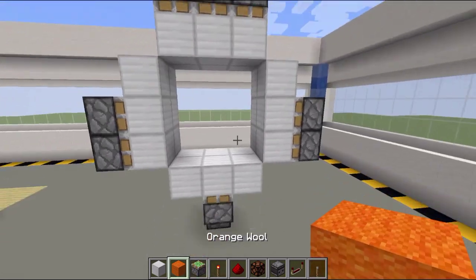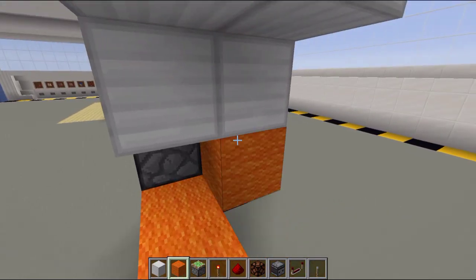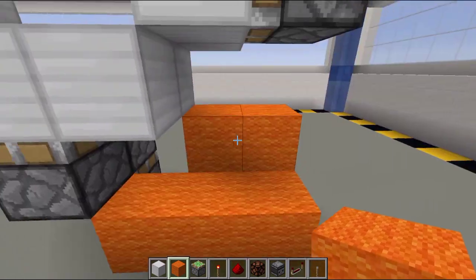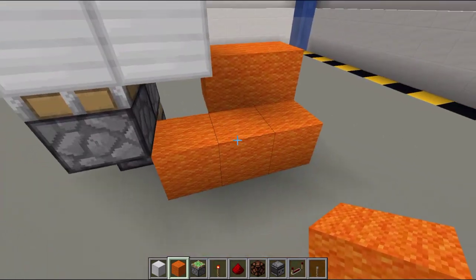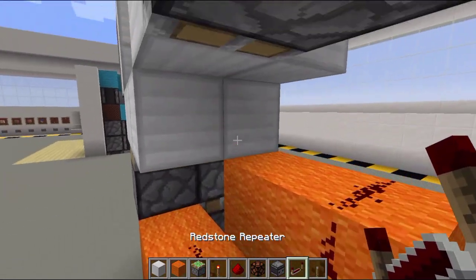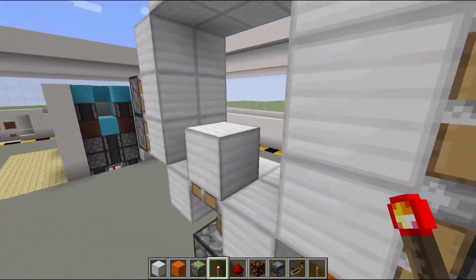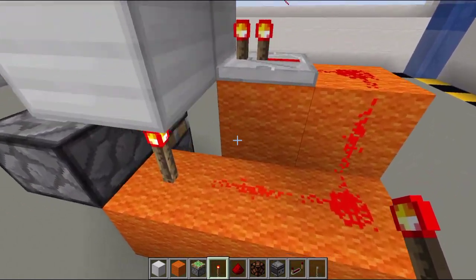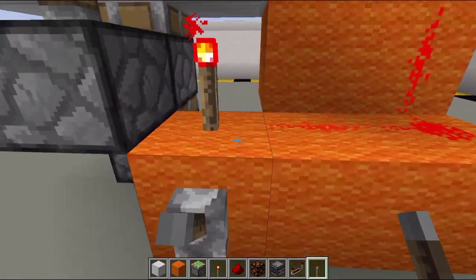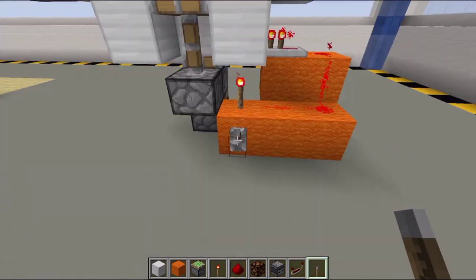Next, place a building block right here and one block right there. Then place redstone dust in a G-shaped pattern. Grab your redstone repeater and place it right here. Then place a redstone torch to power it, and place the lever here — this is your input, this is where you open and close the door. Boom, there you go.